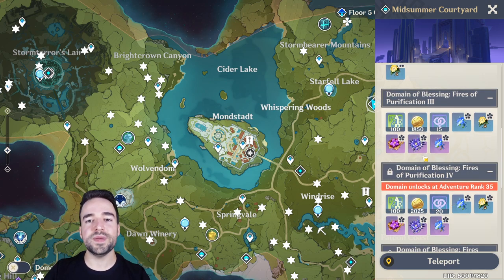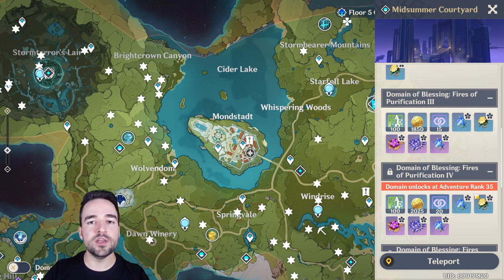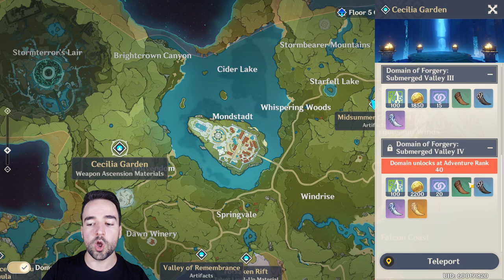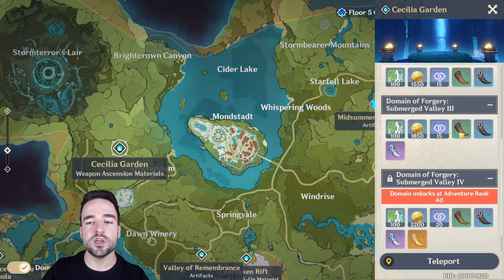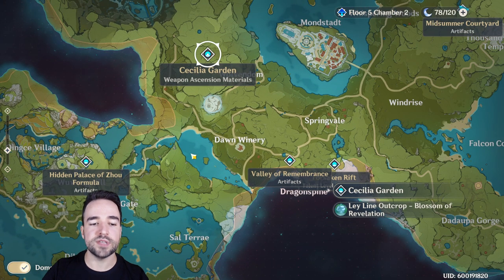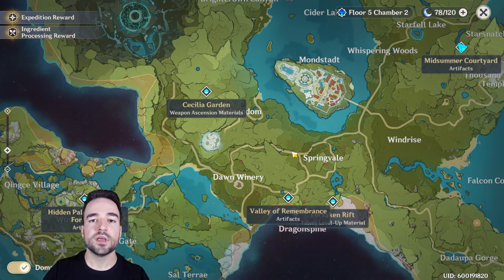You should be spending 100% of your resin in the early game, until you reach AR 35, on anything but artifacts. You'll be getting plenty of artifacts through chests, quests, the Abyss, and many other places. Do not put your resin into artifacts until Adventure Rank 35, otherwise it will be wasted on blue items. Instead, go around the map farming ascension materials through world bosses. You should really be focusing your resin on level-up materials for talents, ascension materials for weapons, and ascension materials for your characters.